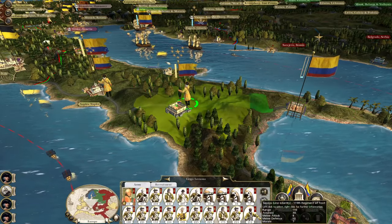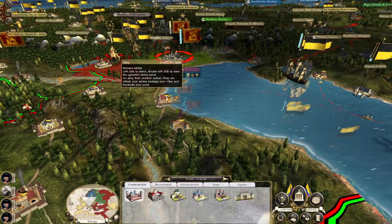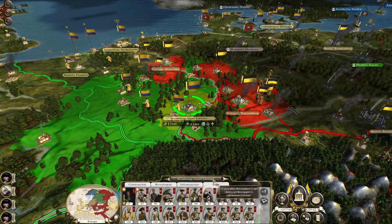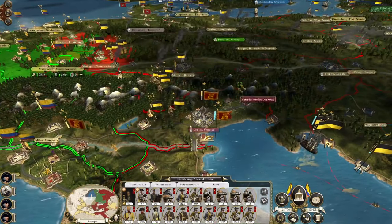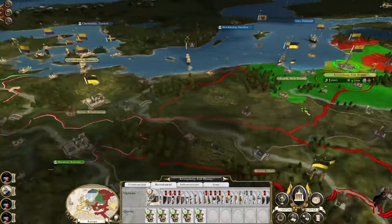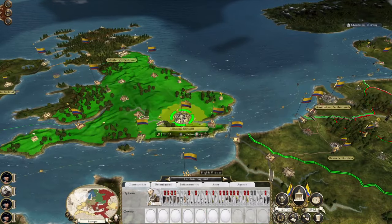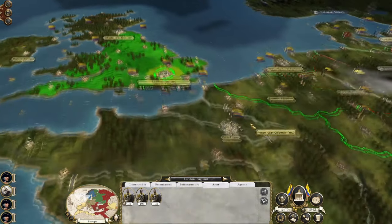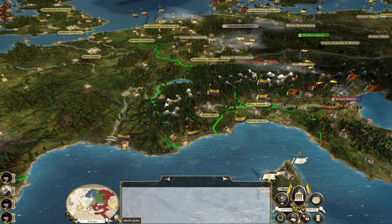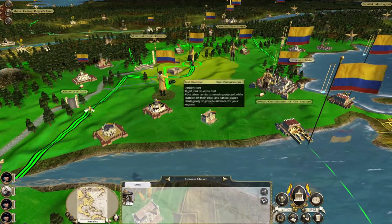So we've got two forces — one that can advance on Rome and one that can advance on the east side and start to threaten Venice from the south. Suddenly you have to deal with that, sending troops either to support your front line or defend the south. We're two turns away from being fully done recruiting troops in Paris. We don't need to recruit any more in Britain.